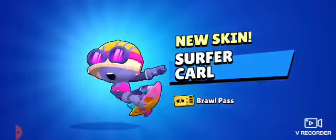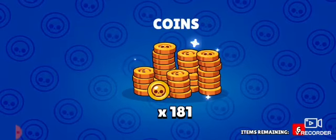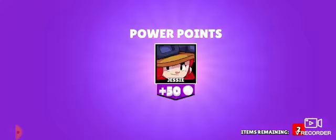Let's start from the beginning. Surfer Carl — in my opinion, he's probably one of the best skins. Megabox, let's see what I get. Right off the bat, we have a 6 already. Oh my gosh guys, what is it gonna be? Okay — Tick. Not too bad.